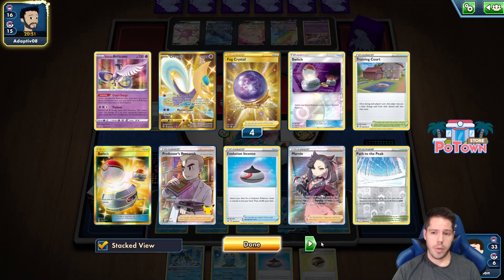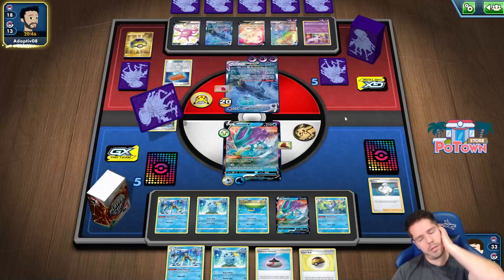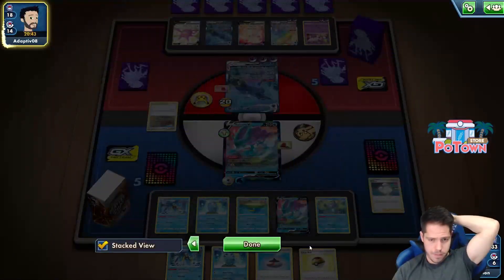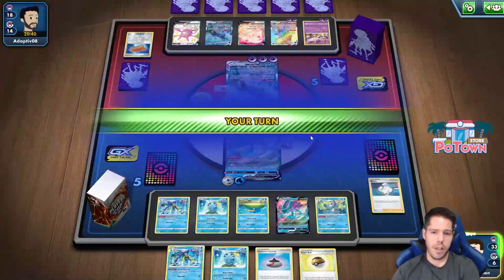So they're cutting some corners. They're also playing Path to the Peak as well, and Boltund. They might only be playing a 1-1 Alcremie - that would be my first instinct. But they whiffed the KO, which is absolutely fantastic. And I have a very clean KO on this guy with the Ludicolo.